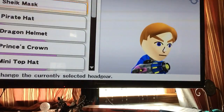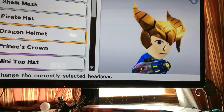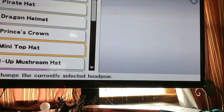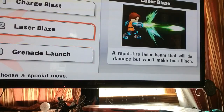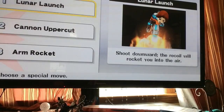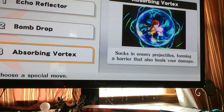My friend told me there's a sheik mask. I don't have a hat — there's a dragon's helmet and a princess helmet. Let's put a princess helmet. Actually, let's put a mini top hat on him. And you can change how their attacks are — we're going to go for a laser blast first, then an echo reflector. Let's keep it.